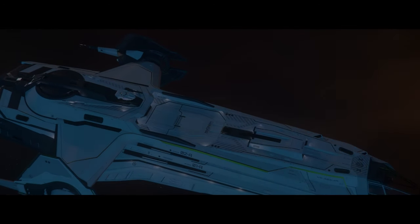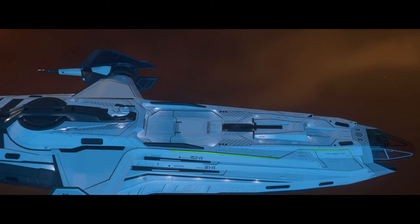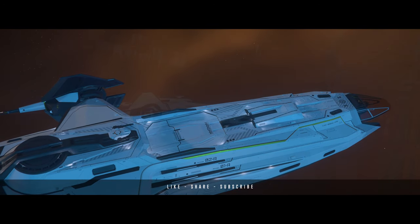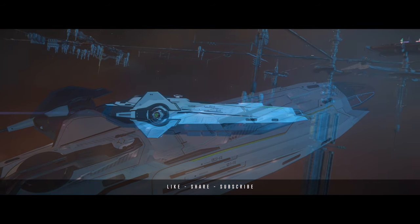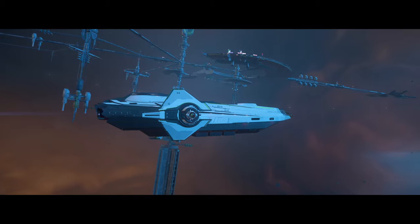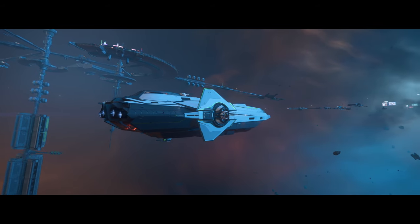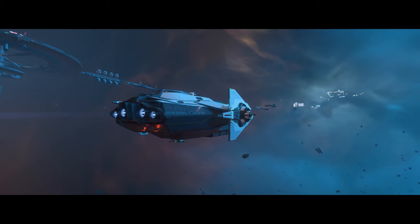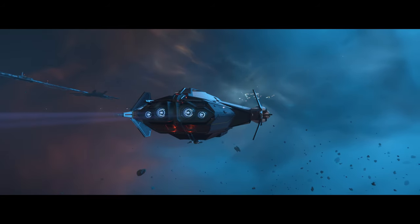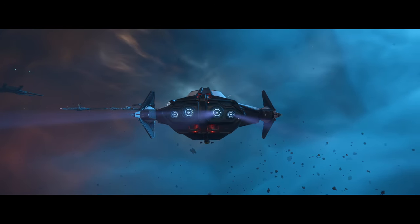The new Star Citizen alpha 3.23 patch hit the EPTU for Evocati not too long ago, and we're going straight into the patch notes. The testing focus is: stability, full character customizer revamp, MobiGlass rework, star map, interior maps and mini-maps, EVA tier 2, new loop screens, new visor and lens, full FPS combat refactor, backpack reloading, dynamic crosshair, physical shop UI, and server crash recovery.